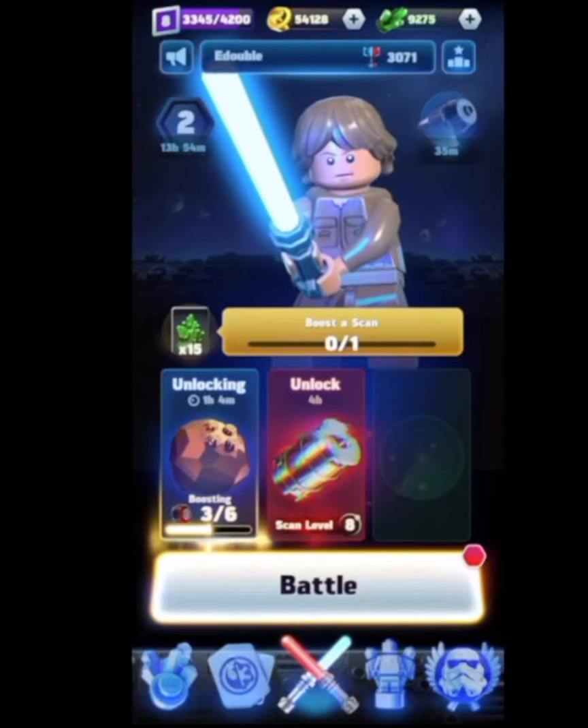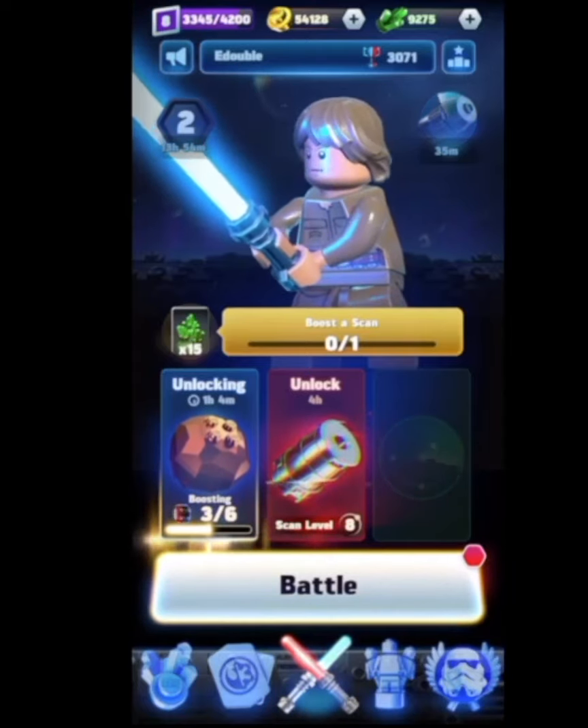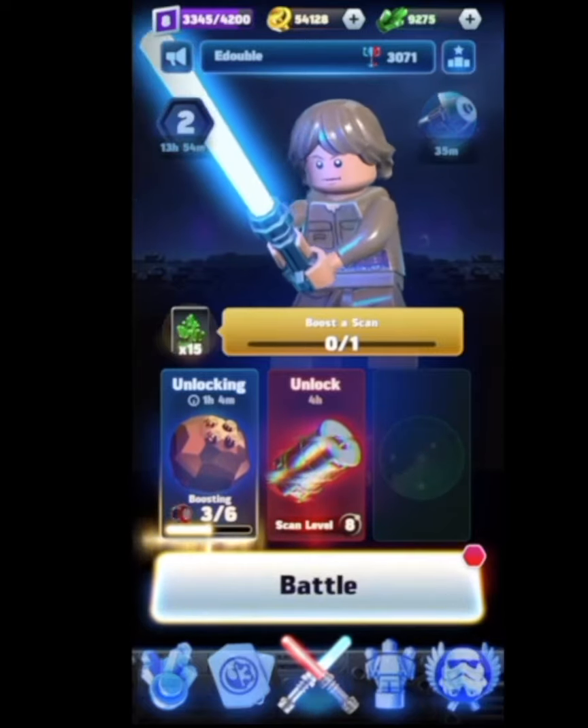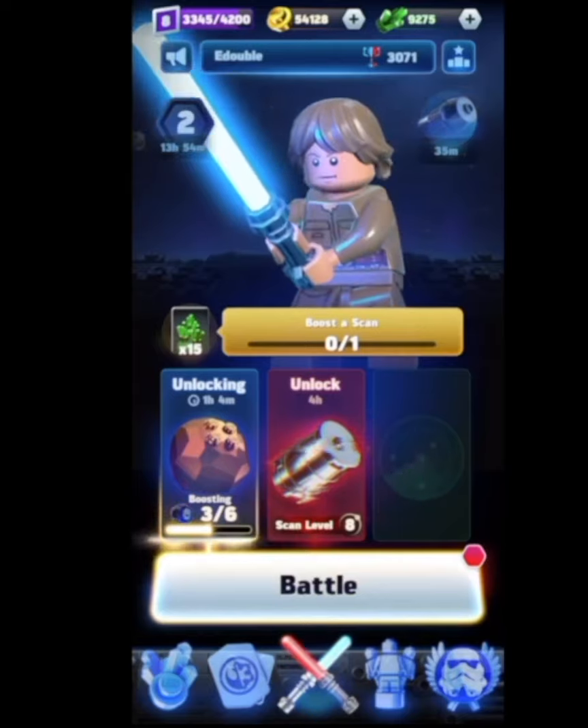Hey, what's going on? Look, I wanted to drop some Boba Fett video — I wanted to drop some gameplay, and that's what I was going to do. But the game, out of nowhere, messed around and dropped a triple-double and an update too.